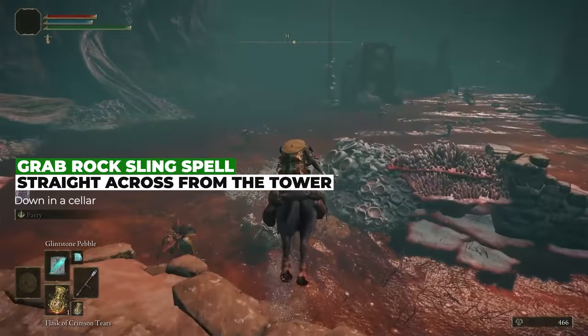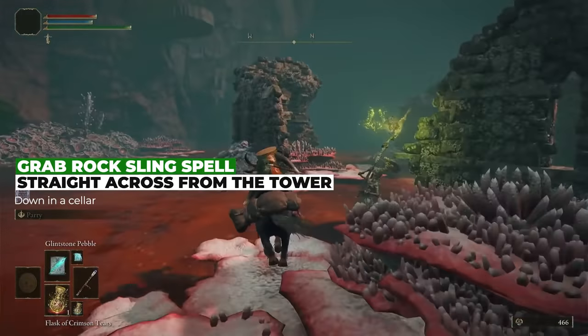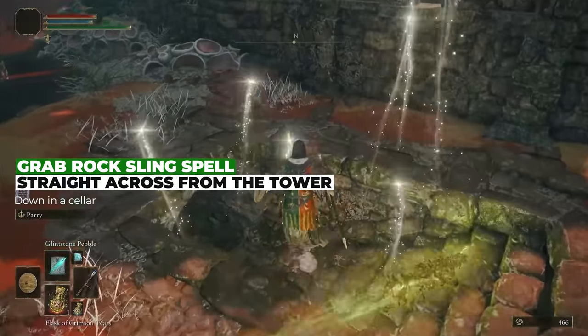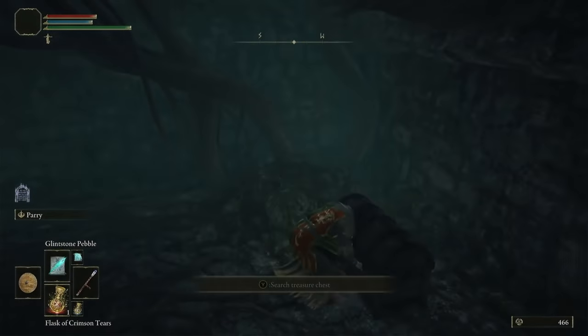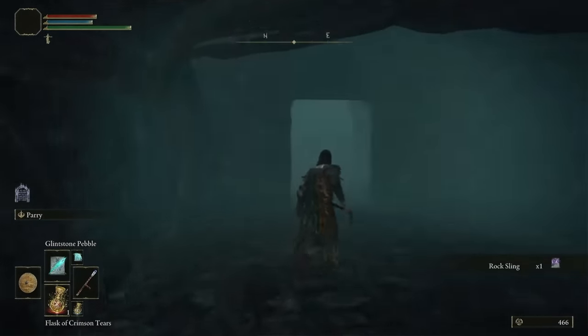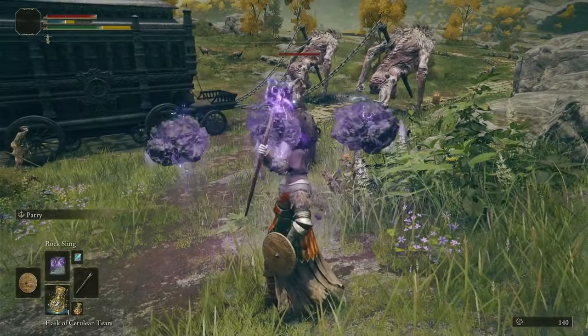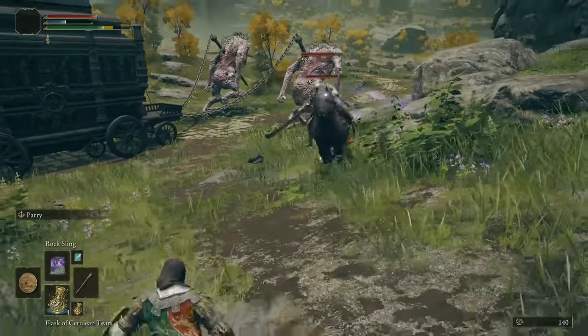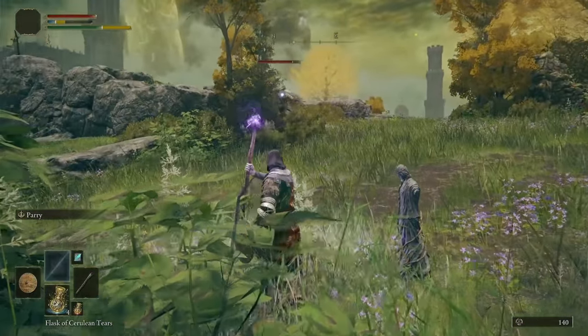While we're here, we're going to grab a good spell from a basement. Point away from the tower and head straight forward and you should find it. Inside is the rock toss spell — a purple spell that goes with our new stick. Rather than pathetic dingleberries, this shoots mega dingleberries, also known as rocks, which absolutely shred bosses when combined with the staff. It is very mana hungry though, so it's not going to be your bread and butter.